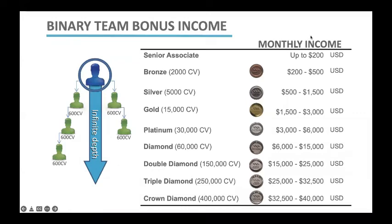In this video, we're going to talk about binary team ranks and pay ranges. Remember, you're building a left team and a right team. Everybody who achieves their Prime Bonus Level 1 will add 600 points to your team.